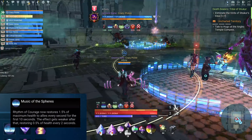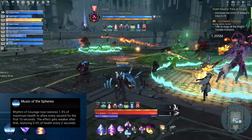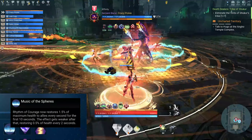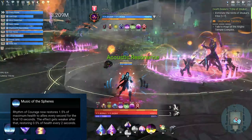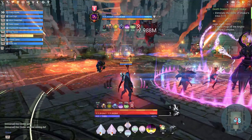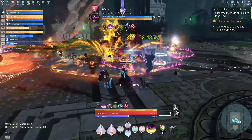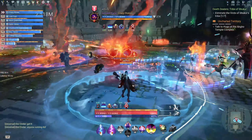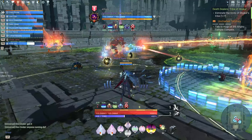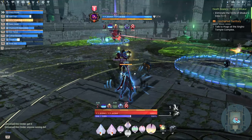Moving on to the talents. The first is Music of Sphere, the Illyrium 9 talent. Rhythm of Courage now restores 1.5% of maximum health to allies every second for the first 10 seconds, then 0.5% every 2 seconds after that. When it first came out it was 3% for the first 10 seconds and 1.5% after — it got nerfed because of PvP complaints. Because the ability affects both PvP and PvE, that's kind of a bummer.